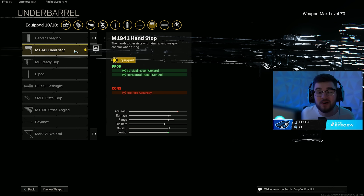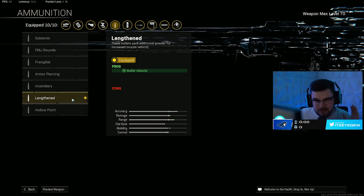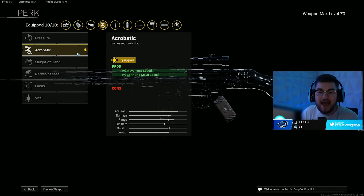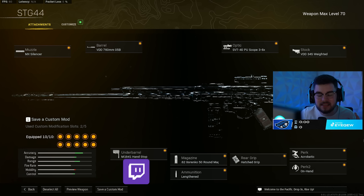The M1941 hand stop gives even more vertical and horizontal recoil control, making it an absolute laser beam at any spot on the map. The Grinko 50 mag gives recoil control, movement speed, ADS speed, and fire rate — letting you shred through people faster. The lengthen ammo type adds more bolt velocity getting you close to hit scan, and the hatched grip gives vertical and horizontal recoil control with flinch resistance.